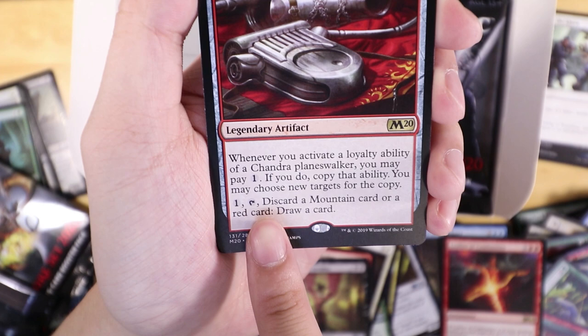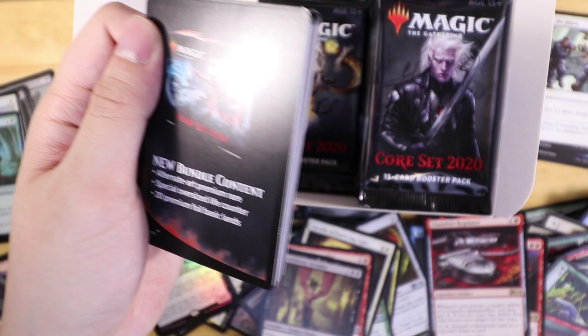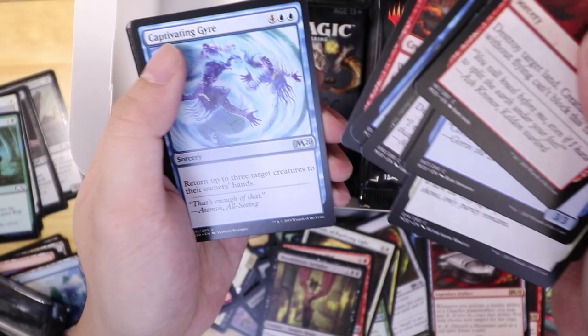I don't think it's very essential if you're playing Chandra, because there are like three different forms of her and the one that's been played quite a lot is the Acolyte version. She has four loyalty straight off the bat, only costs three to play. Her second ability is you create two one-one elemental tokens with haste, and if you copy that ability you manage to have four, so you can just spam the enemy pretty quickly.